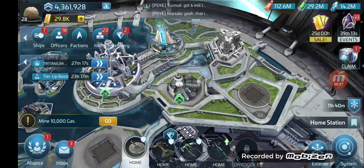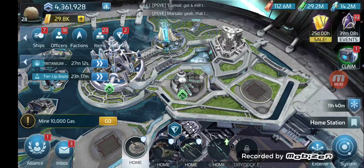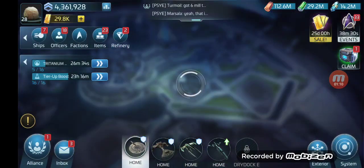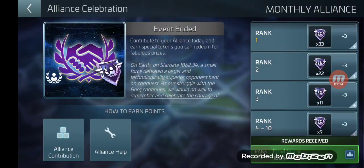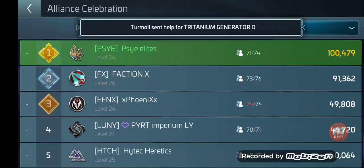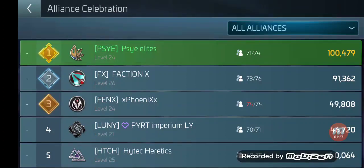we've had some interesting events come up in the past couple of days and I really like them. I think the Alliance Help event was amazing. It was one of the first events where the Wallet Warriors could not have an advantage over other people, because no matter how many resources they contributed, every time they clicked one of those buttons on the bottom, they only got one point. Huge shout out to the Psy Alliance because we came out on top, and FX was definitely trailing us on that event.